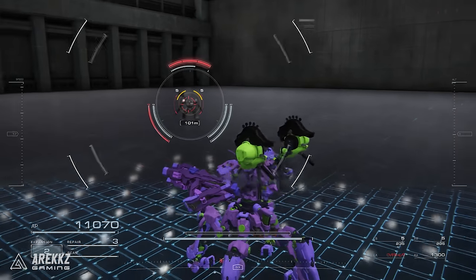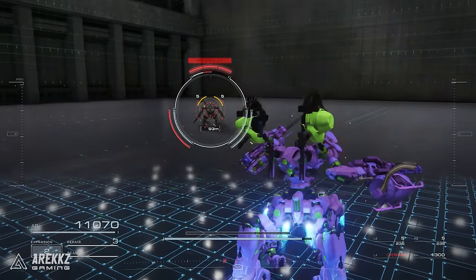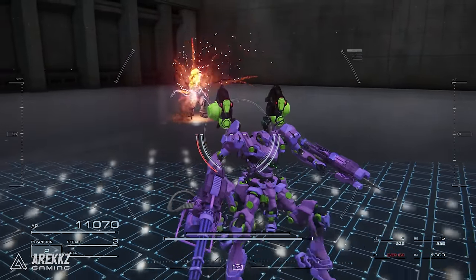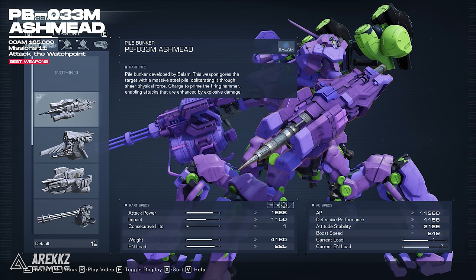While the starting Laser Blade is a very good option if you don't want to dish out money for a new weapon, the PB033M Ashmead Piledriver does insane damage and may actually be busted for melee builds early game. Melee weapons can only be equipped on the left arm slot, meaning you won't be able to dual wield it, but it doesn't require a charged attack on a staggered or non-staggered enemy, so when you have the window of opportunity you can get some massive damage. You get it after defeating Mission 11, Attack the Watchpoint, and it can be purchased for 185,000.